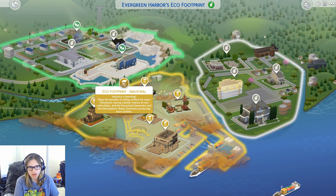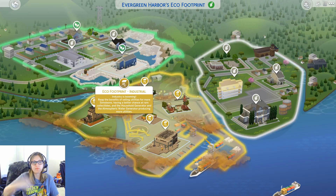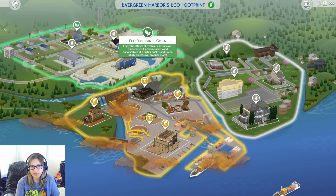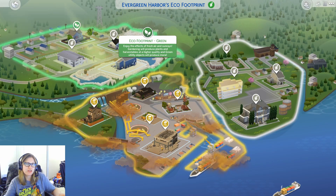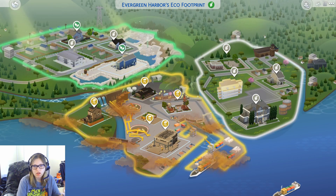Generators obviously lower the footprint in the world, so having more generators is bad for the world, but in an industrial town you will end up getting more out of those generators. Over here we have a green footprint, where basically if you're planting things you will get more out of planting them - higher quality. And items like candle making, the fabricator, or bees will produce more as well. Then you have neutral which does nothing.